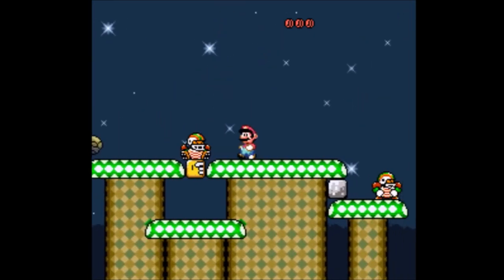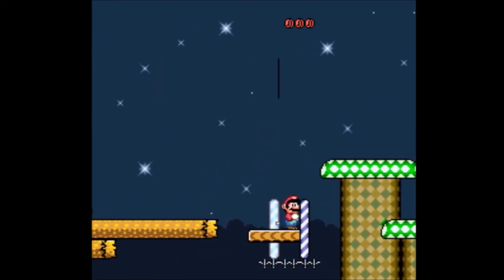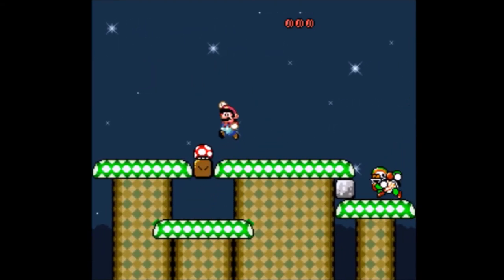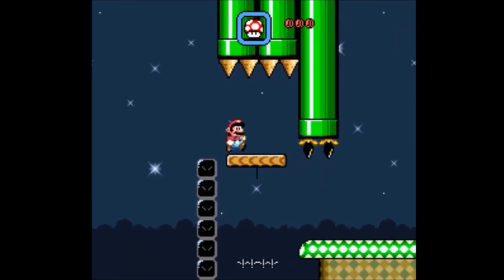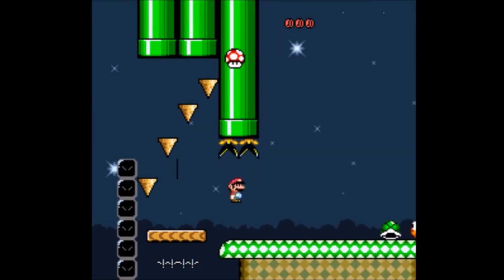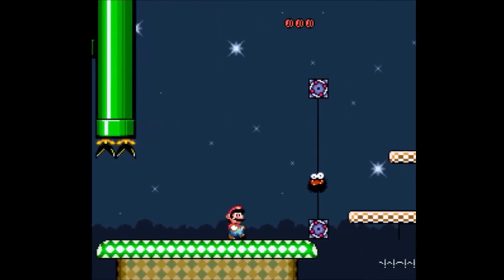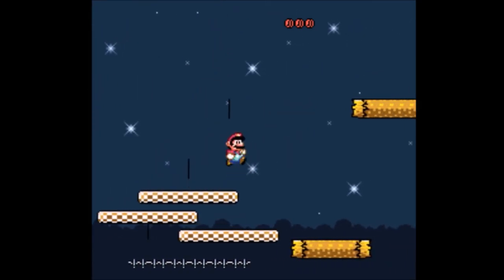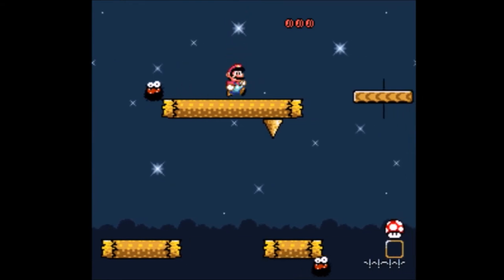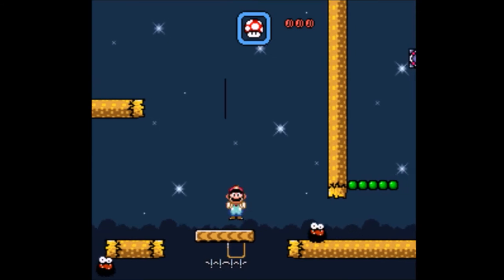Kind of a tricky power-up to get. This jump isn't super easy. There we go, got it. The block is there, so the chuck actually jumps up the ledge instead of not doing that because it's semi-solid. That was a dumb time to jump. At least that's what my power-ups are for. That was close — oh, this is to get the mushroom. So it does matter.